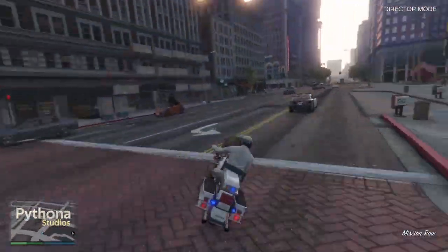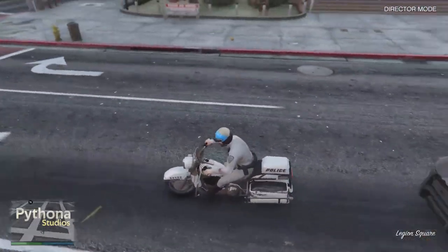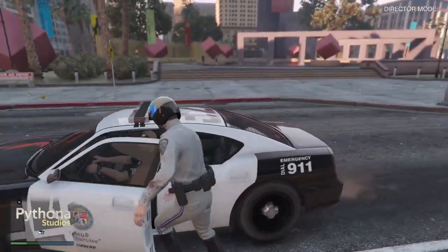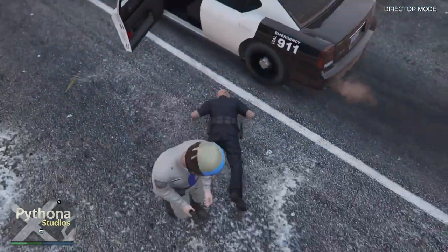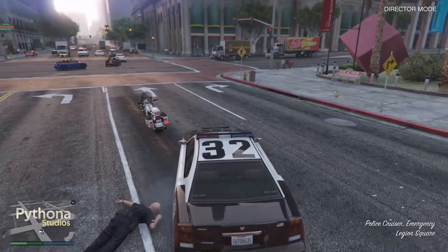Okay, we have found it — look at this! So we're just gonna put our lights on, go in front of it, walk up to them, chuck them out of the vehicle, kill them, get in the car, and drive to the garage.